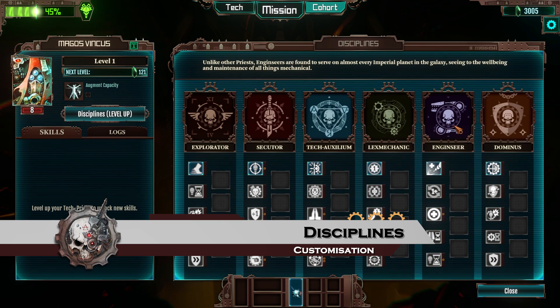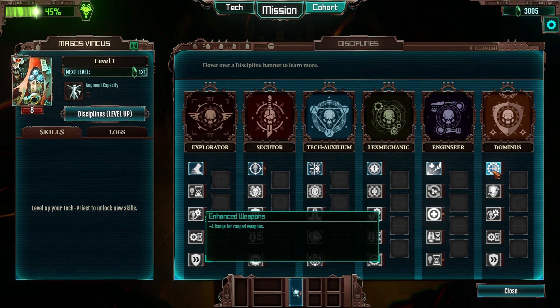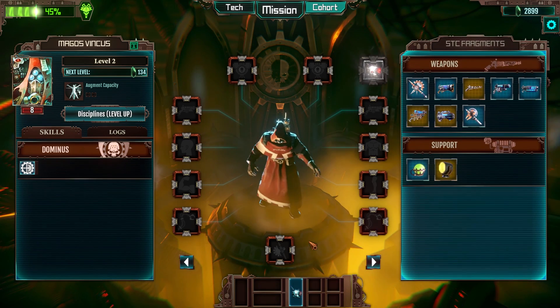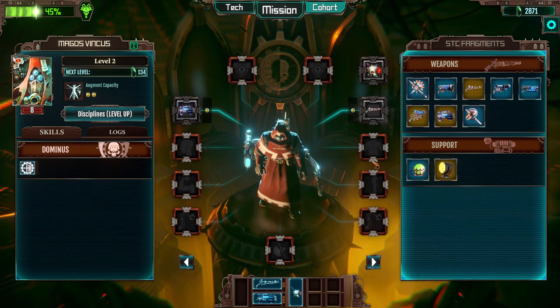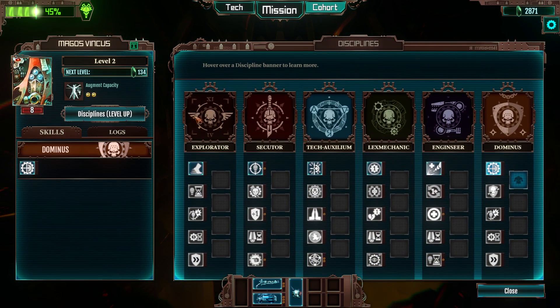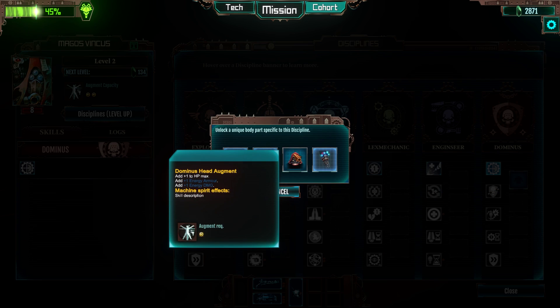Disciplines are what make tech priests even more unique. There are six different disciplines, with each specializing in a different area of expertise. The Dominus, for example, is specialized in ranged combat and is rewarded for not taking melee weapons. As you level up, you will unlock abilities, but also body augments, specific to that discipline.